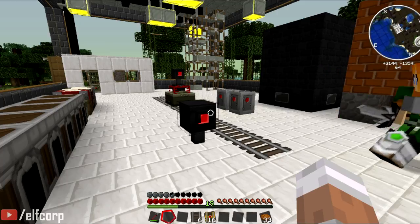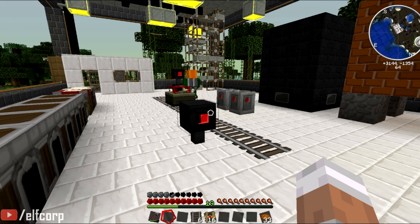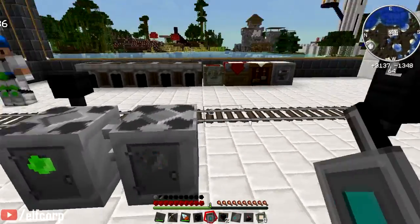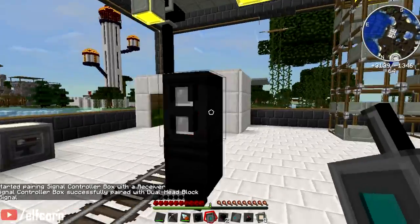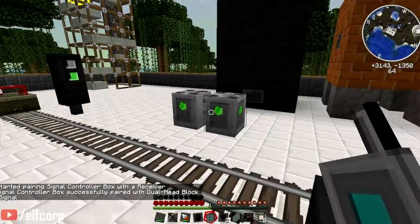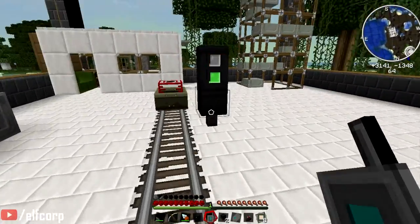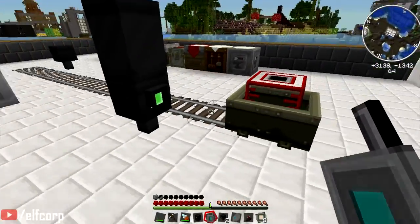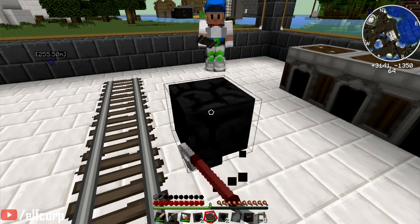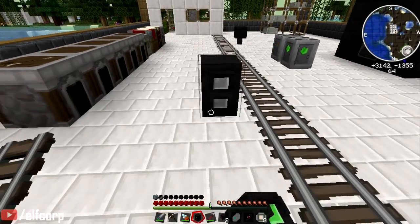Now we'll make a dual head block signal — it's just a combination. I'll chuck it up here. For this one to be practical, you've got to have two signal blocks in a row. This has got a block signal and a distance signal in it, so that's saying that the block you're in now is safe. There's no point telling you that you shouldn't be in your section after you're already in it.